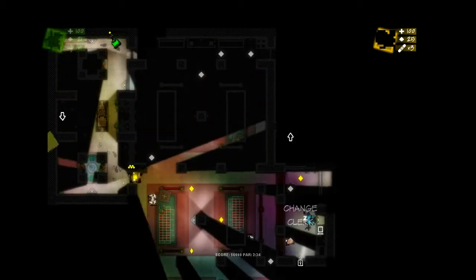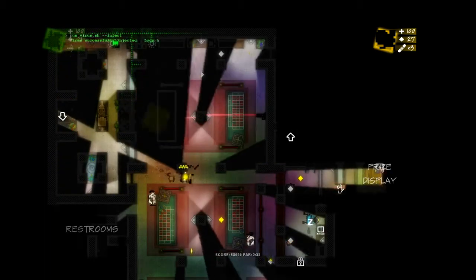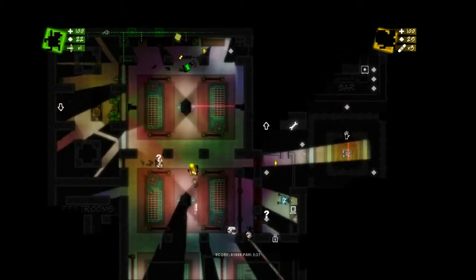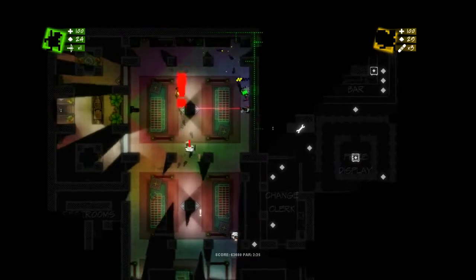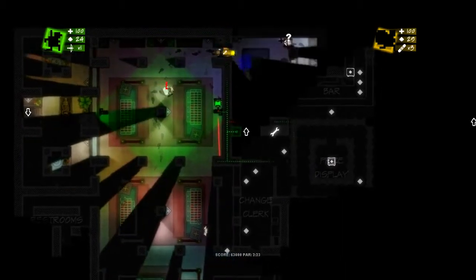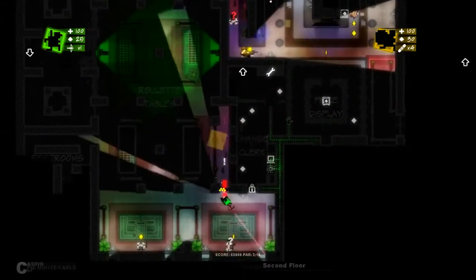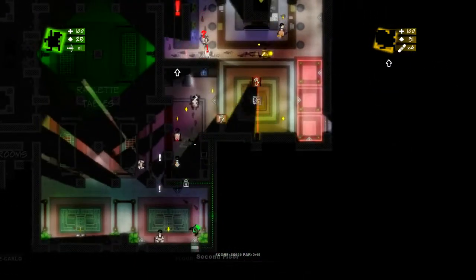So we've got two floors to go, and on this floor there's a prize display in the middle of the casino. As a hacker I'm going to spend a lot of energy trying to get in there and get that safe, but in the end it's going to turn out to be a little too much, so eventually we're going to just bail on it.